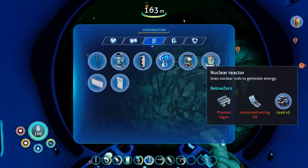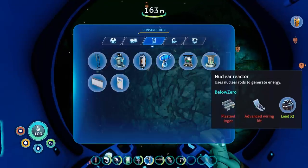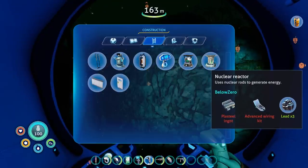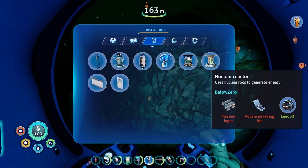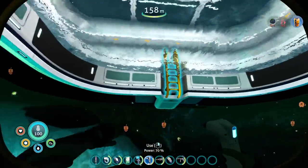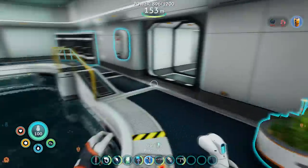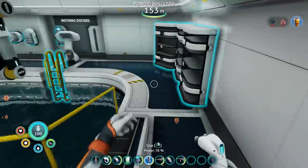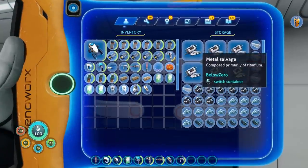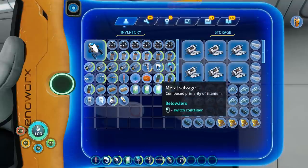The nuclear reactor would be good — I should be able to make that. Plasteel ingot, advanced wiring kit, and three lead, plus just a bunch of random supplies. What I'm thinking is we go make another deep base, in like the crystal caves or something. Or at least have the supplies to make a deep base when I want to. Let's grab at least three lead — let's do six.